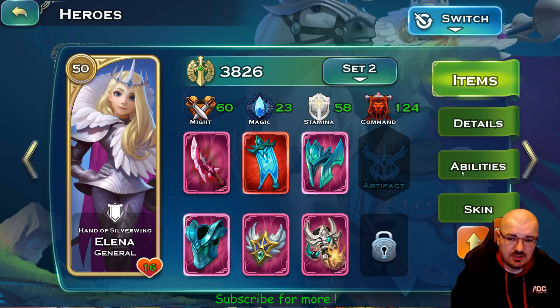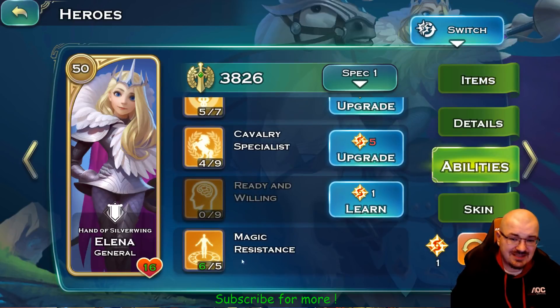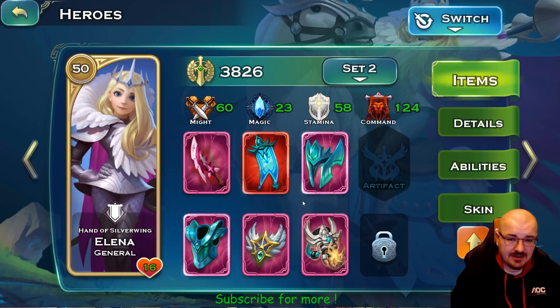Elena — what you need to know about Elena is Magic Resistance, which you need to max out. The second thing is I have eight points in Summon Templars: they do not lose morale even if they are not highly buffed. The troops in the front will not lose morale and will tank damage, so it's all good. These are her items.